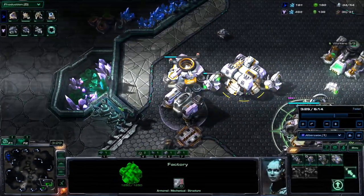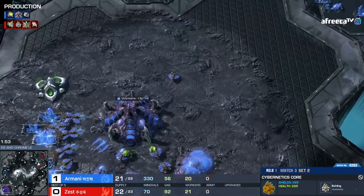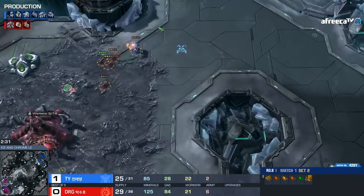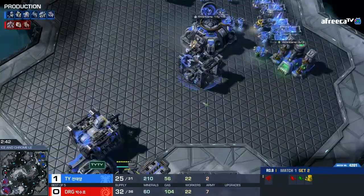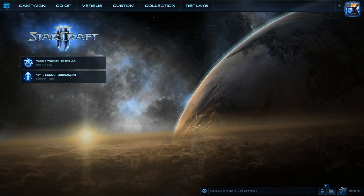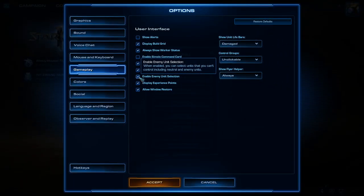The earlier you scout the less information you'll have and the less certain you'll be, which is why you'll want to keep scouting until you feel confident in your read of the opponent's strategy. Now that you know what scouting is all about it's time to talk about the most important part of the process. Different races have different tools for scouting, but before anything else there are some gameplay settings you'll need to take care of first. Click the menu button in the bottom right then select options, go to the tab called gameplay, and you'll find a setting called Enable Enemy Unit Selection. Make sure you check this box and accept the changes.